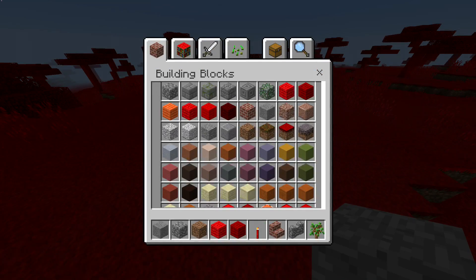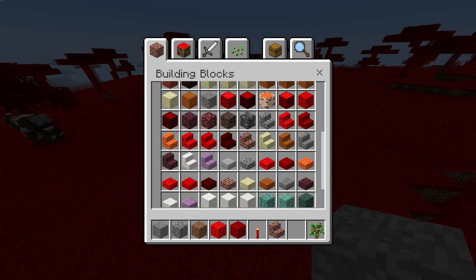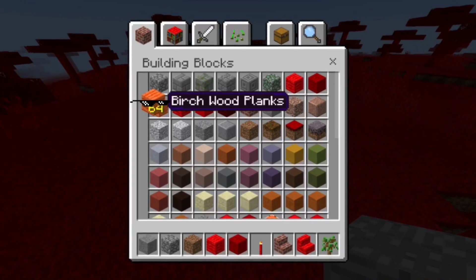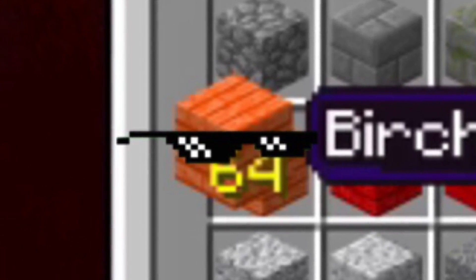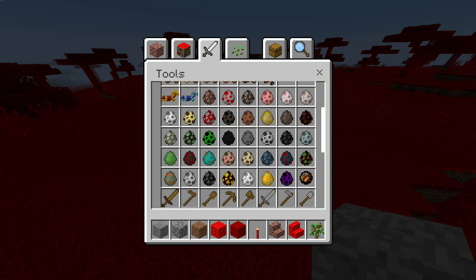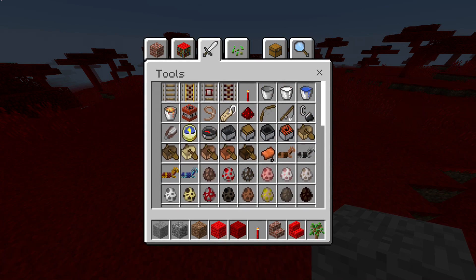First of all, look at all these new blocks — all the wood has changed to a red tone! I like that a lot. All the planks have turned to different shades of red, except for the birch wood. The torches are now red and everything that was wooden turns red — even the pressure plate and the buttons.